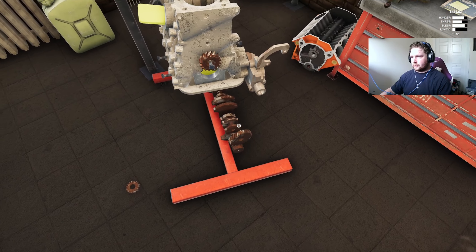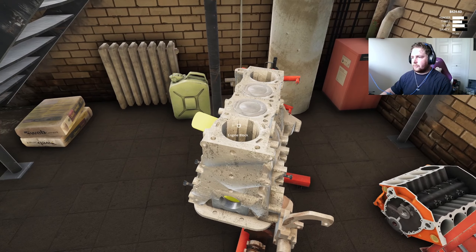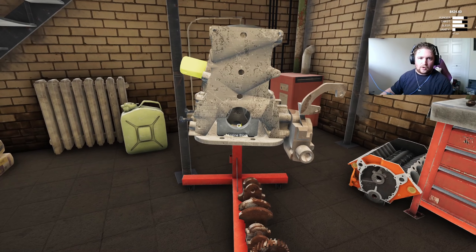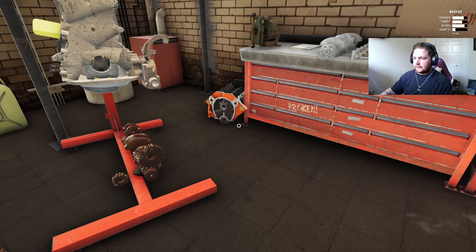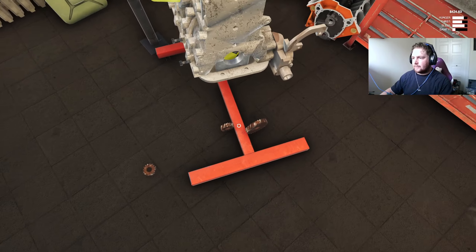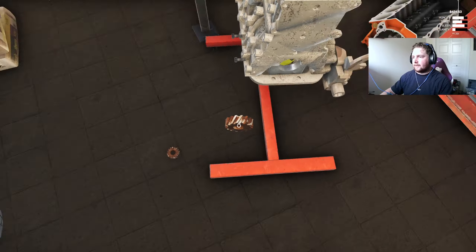You can actually take the crankshaft out without removing the pistons. Usually you'd have to remove all the bearing caps at the bottom, but apparently this game decided you don't have to — which makes it a bit faster because this was slow going for me last time.